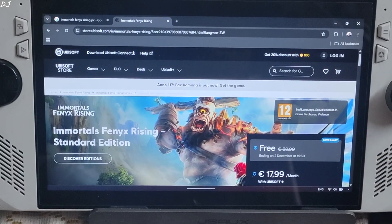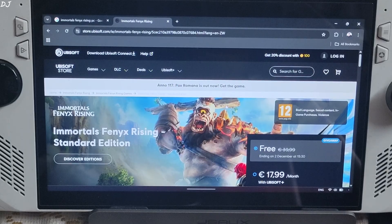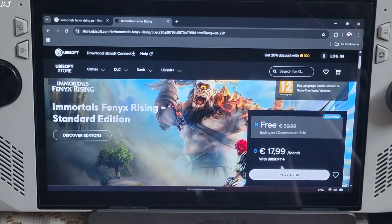Ubisoft is giving away the PC version of Immortals Fenyx Rising for absolutely free. You can claim it from their website — I will give the link in the description. The freebie offer expires on 2nd December 2025. I have already claimed it for free.